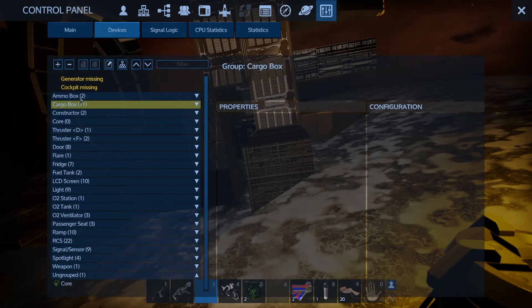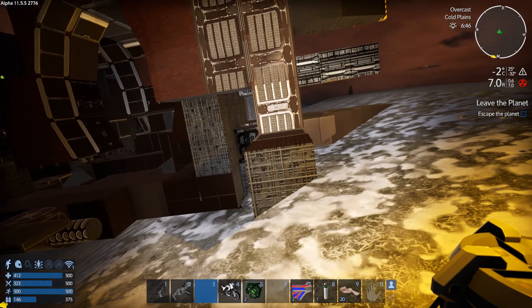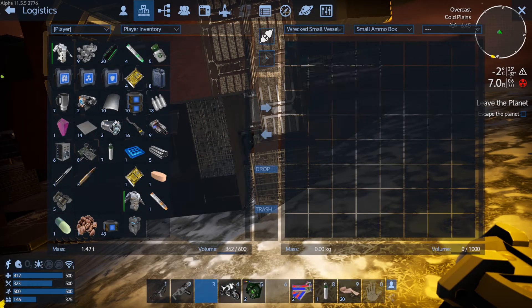So we have two ammo boxes — biofuel projectile rounds, that's good. Then sniper rifle ammunition, I'm going to take that. There are 11 cargo boxes.